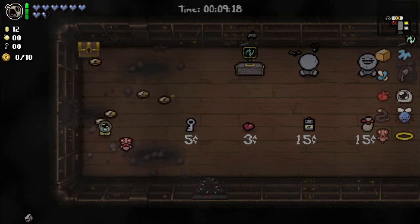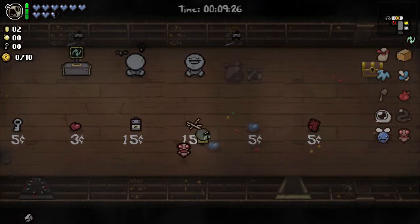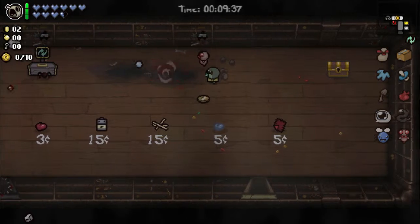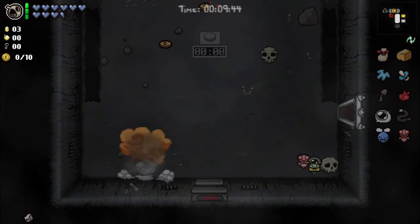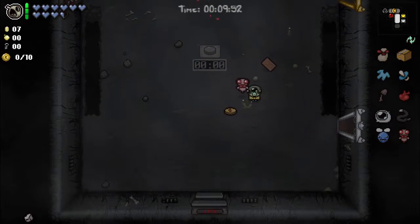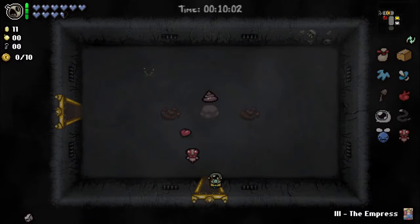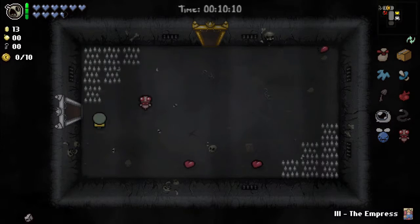Squeezy is definitely the next target. Holy money! Squeezy for tears up and two soul hearts — very good deal for that price. Let's keep bombing since we have infinite bombs. We had some rocks here as well. Does every rock keep giving me a coin now? I guess they do — I'm not complaining. Even skulls — that's awesome. So there's more coins for me.